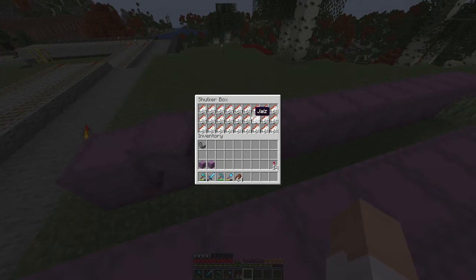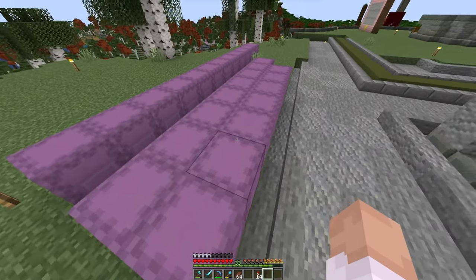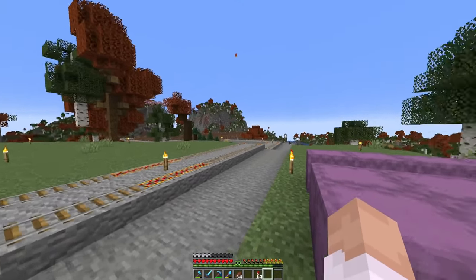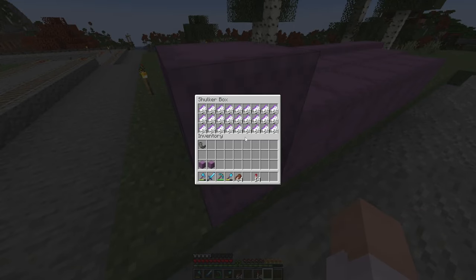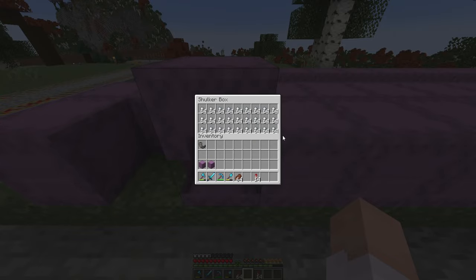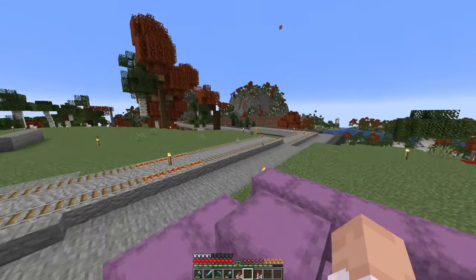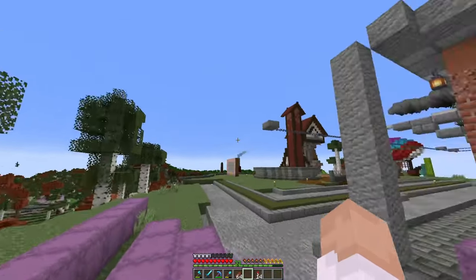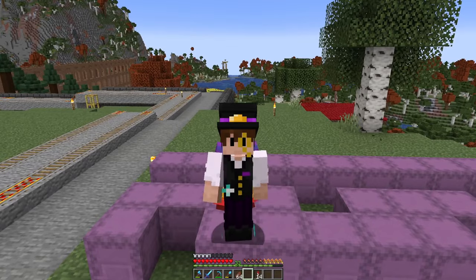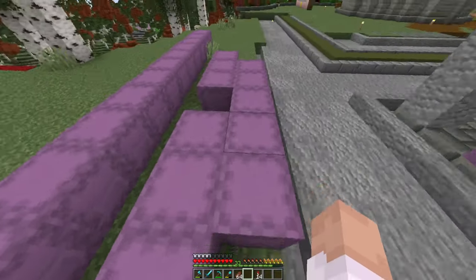Each of these ones back here are station tickets — so these are all tickets for different people on the server. In these sets of shulker boxes here are all of the route tickets, so these are the tickets at each junction that will basically tell the minecart which way to go at that junction. I've done something a little bit weird with the names — I'll get into that in a later bit. Just know that every single track should have coverage. Oh, I forgot to texture some of them — I've got to texture loads of them. Each of these covers basically every track that is currently built, and I'll add more tickets as we make tracks.